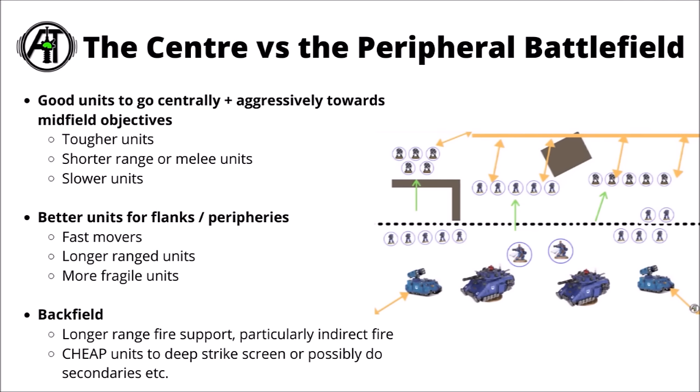Where to put units within your deployment zone can be less intuitive for newer players. I try to envisage what each unit will want to do turns one and two. Slow-moving short-range damage dealers should be as far forward and as central as possible to move towards midfield objectives — if they wind up on one periphery, the opponent can kite them, falling back and keeping them out of range while dealing with the rest of your army. Units on flanks and peripheries are better suited to faster-moving or longer-range units that can still chip into the main fight.